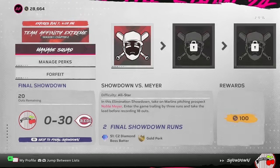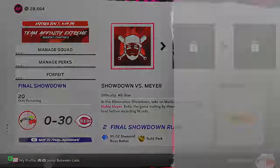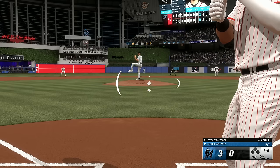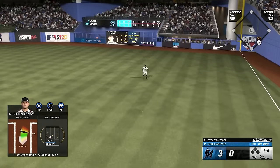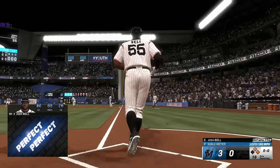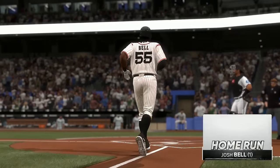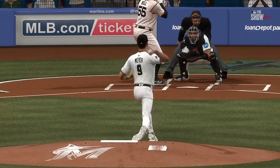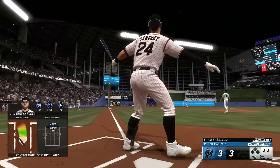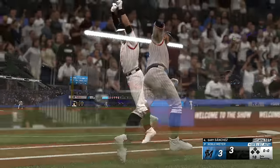First mini boss is Noble Mayor — enter the game trailing by three, take the lead before recording 18 outs. Need to score four. Steven Kwan leads off with a base hit, Tony Gwynn slips one to left — back-to-back hits. Then Josh Bell with an outrageous bat flip — 114 off the bat, 440 down the line — nuclear. Gary Sanchez goes back-to-back, no doubt. Four straight runs — we're done.